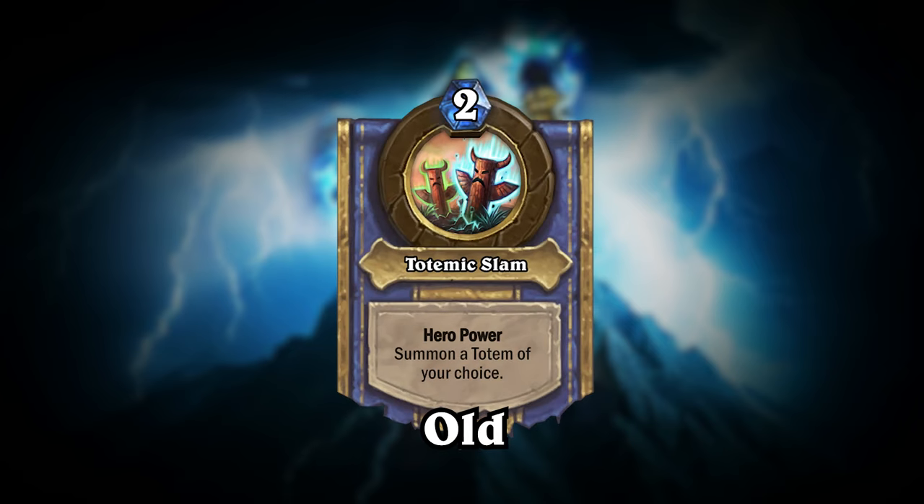The upgraded version of Shaman's Hero Power, Totemic Slam, would also change. It will no longer allow you to choose a basic totem to summon, but will instead summon an improved basic totem, as you can see on the screen now.